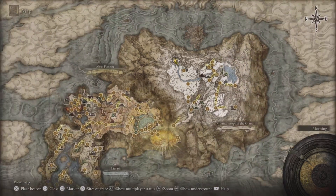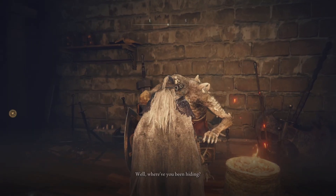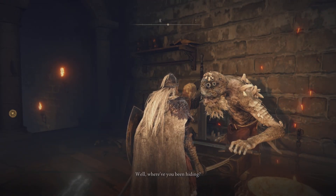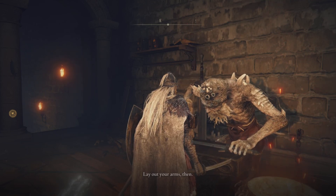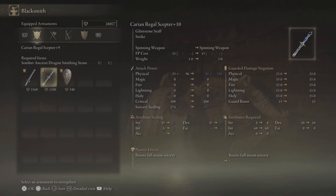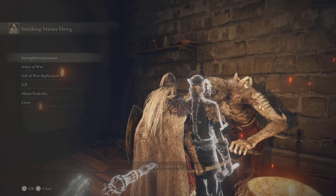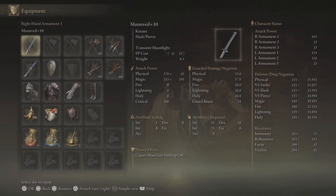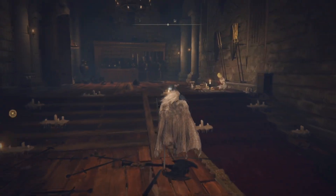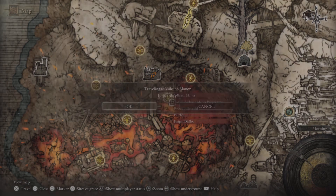Well, first thing we want to do is go get that plus 10 Moon Veil. 'Where have you been hiding?' Around. 'I took you for dead.' Couple times. So it's up to 633. I don't know what it was before, so. Okay, so what we want to actually do is we're going to go finish off Rykard.